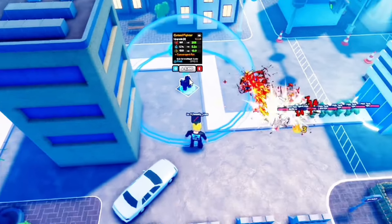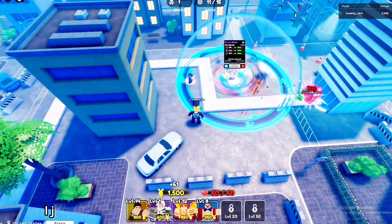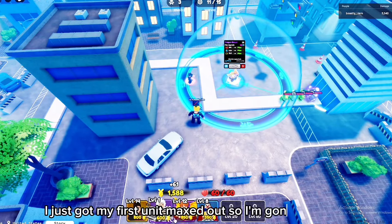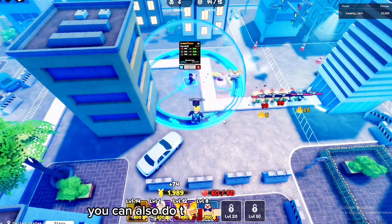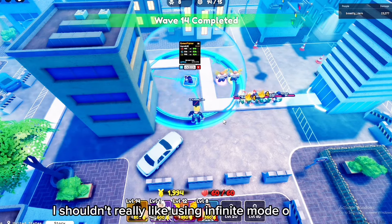When you go to upgrade, press it two or three times even if you don't have enough money yet, because as you go through you get more money per round to spend. Once your first unit is maxed out, place another of the same or a better unit right next to it. You can also do this with infinite mode if you're feeling confident. Once you're done with the round, press play again, go back to the macro, end it, go to Preferences, and press continuous playback so it keeps going all through the night.